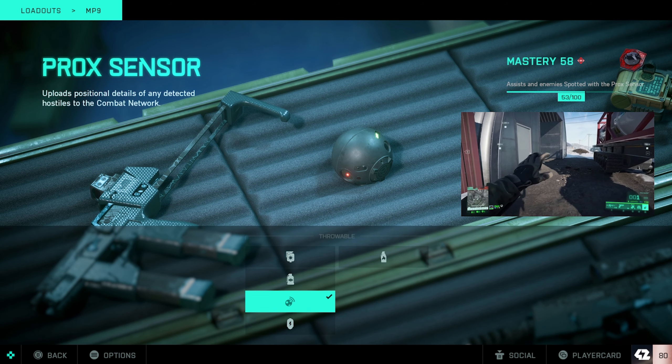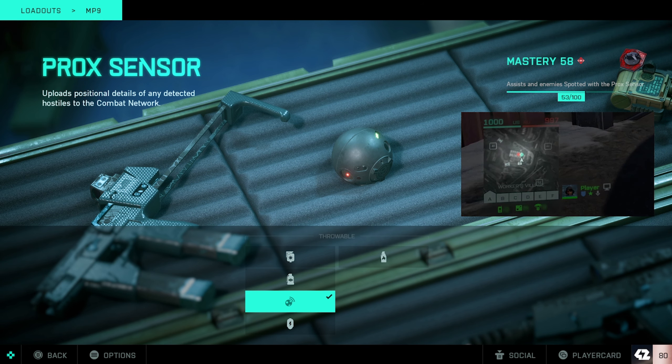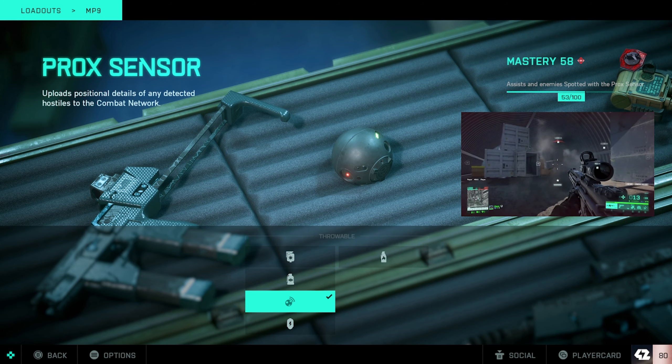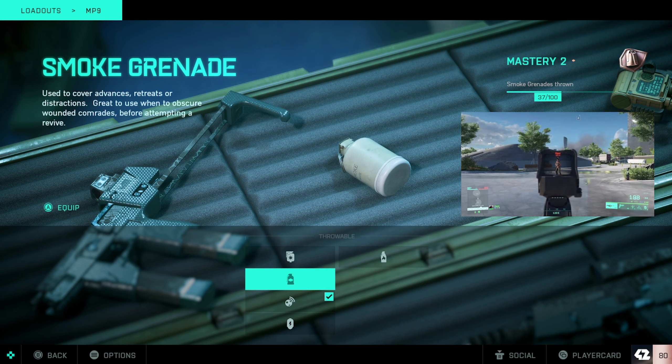Moving on to throwables — the main one I use is the proximity sensor. When you throw it down, it shows all enemies within its range on your mini-map and they keep flashing. It's also a good source of XP to help you level faster, and your teammates can also see what's going on on the radar.